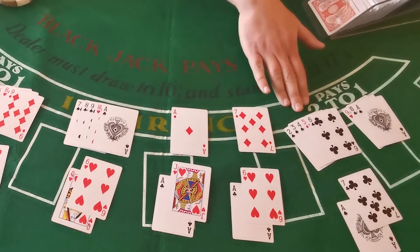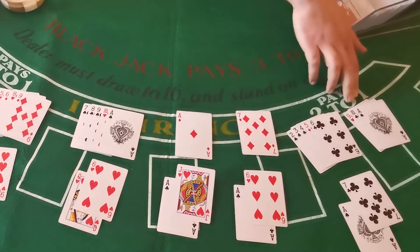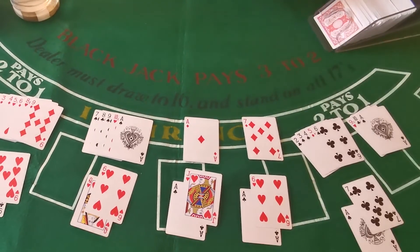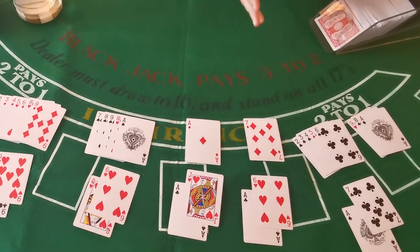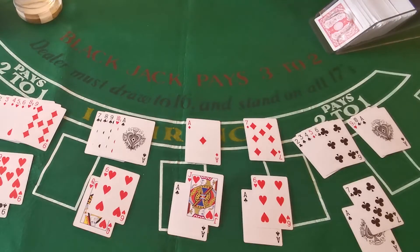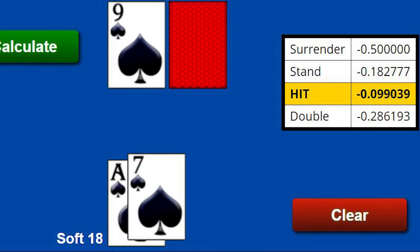What about against a nine, ten, or an ace? You probably know that with an 18 against those cards, you're probably going to lose. But the question is how do you lose the least? The way you do that with this hand is to hit — you obviously don't double in this situation. Against a dealer's nine, you're going to lose almost 20% of your money in the long run if you just stand. If you hit, you nearly cut that in half to less than 10%.